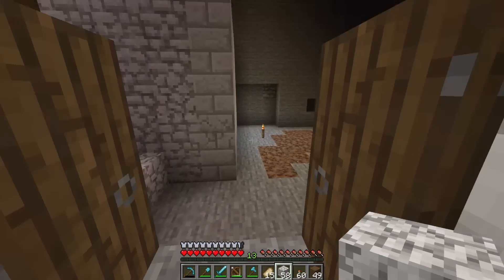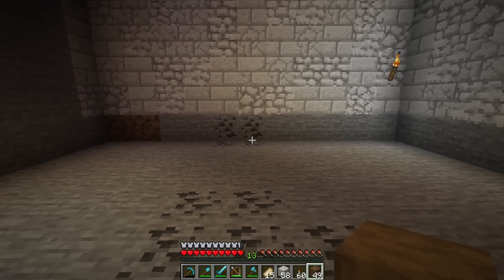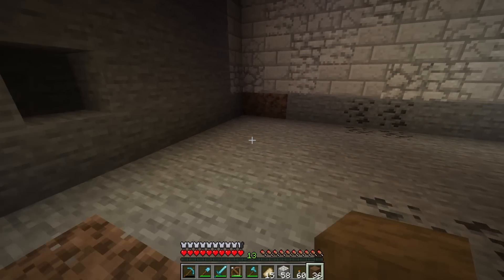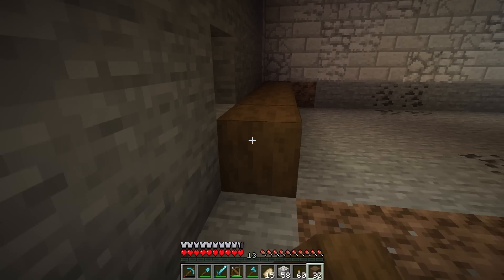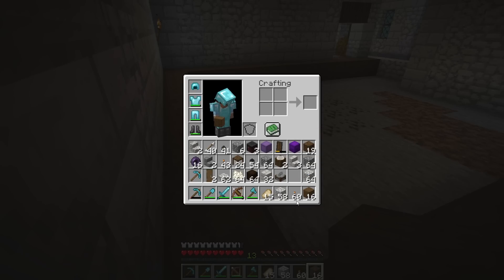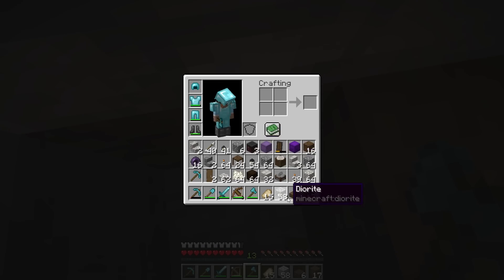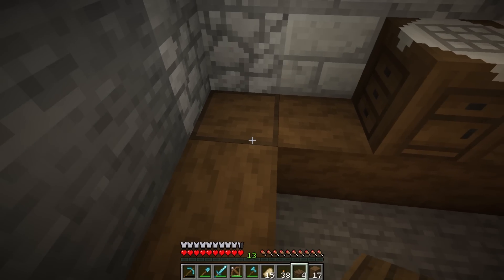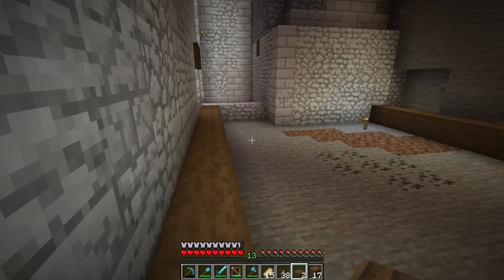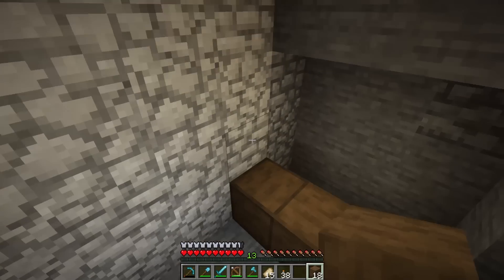Yeah, I think that's fine - that looks okay. Now we can just do the floor at this level. For the floor I want to have a little bit of a design - at least some trim going around the outside. We're going to go like this with stripped spruce logs, just like that, and then come across at the end here. Something we could do that would look nice is pop out these corner spots.